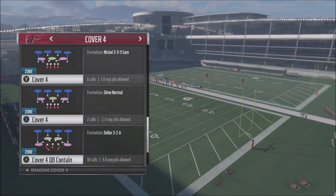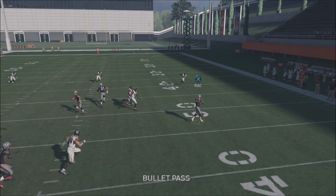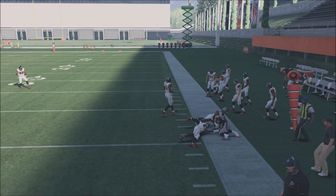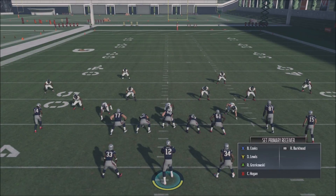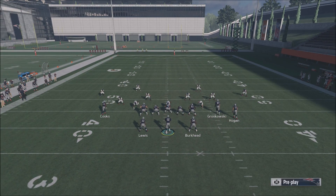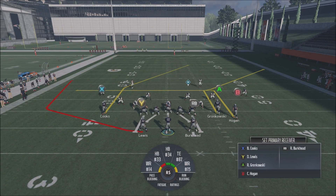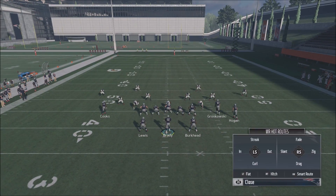Finally, the Cover 4 with QB contain, which people run all the time. Against Cover 4 it's a little more difficult to read. If they're not shading underneath, same as Cover 3 - your RB and Y receiver are open and you can rack for a lot of yards. If they ARE shading underneath, I like to smart route my X receiver, especially on first and 10. Hit the X button or Square, then R1 to smart route - he'll cut after 10 yards and sit underneath the zones.